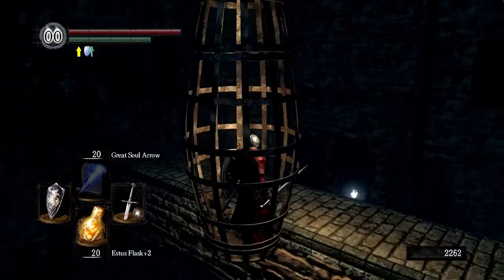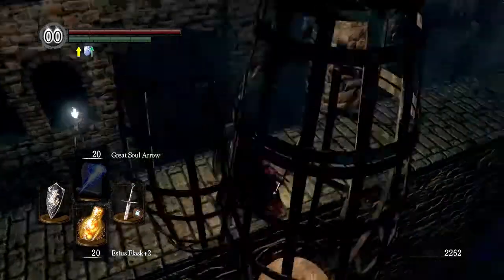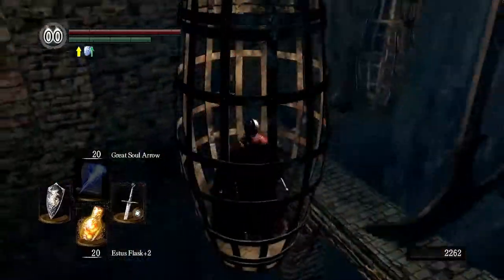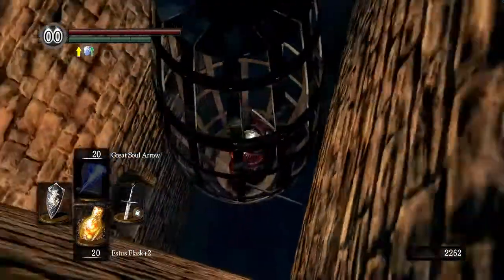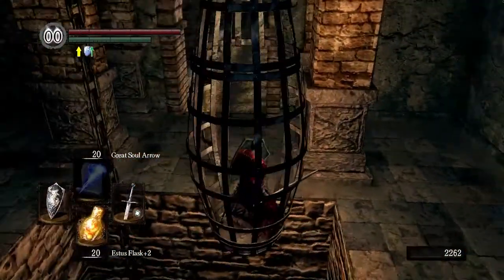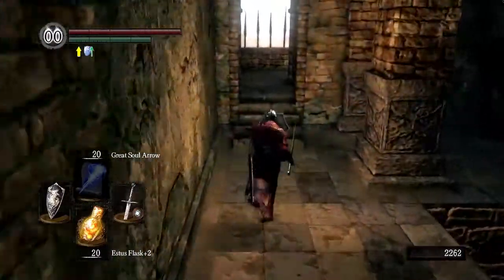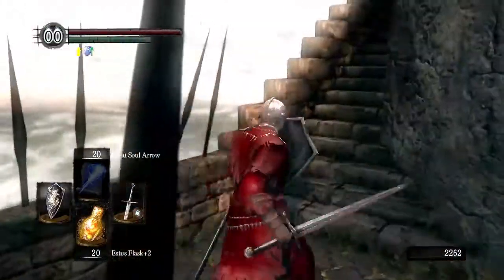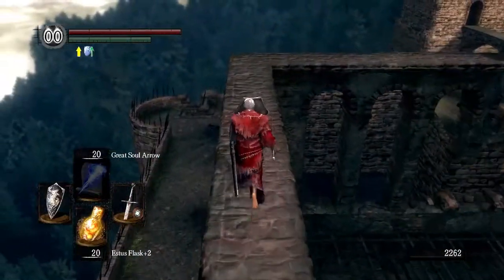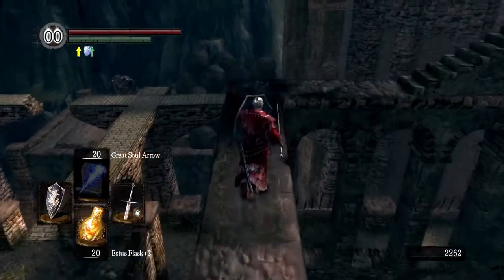How the hell do you get that item there? Looks like there's a way, but still. Fuck, there are multiple shooting at me. I actually saw a very funny video where an invader and the host of the world got into the elevator at the same time, and one of them got knocked up into the air. As the elevator was going down, it was counting it as falling damage, and one of them died — it was funny as hell.